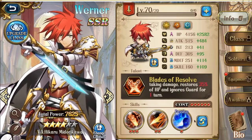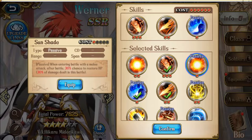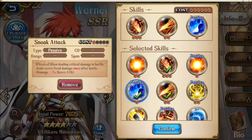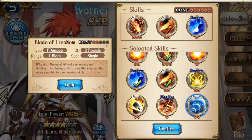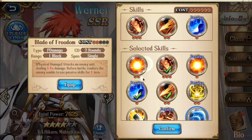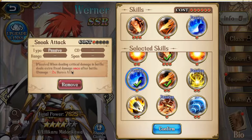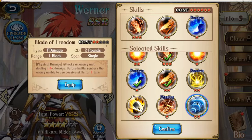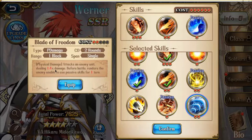Moving on to his skills, his basic skills are Sun Slash, Sun Shade, Sneak Attack, Skill Command, Savage Attack, and Blades of Freedom. Out of these, you will most commonly bring Sneak Attack as his 1-cost passive. For his 2-cost skill, you will consider bringing Blades of Freedom if you want to kill something with a passive revive.